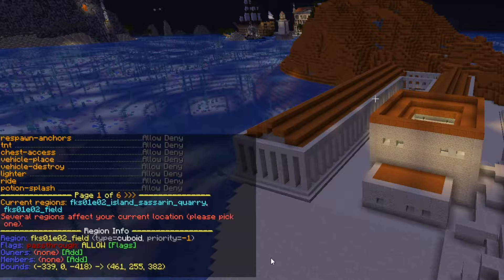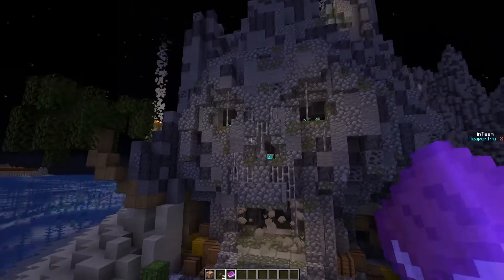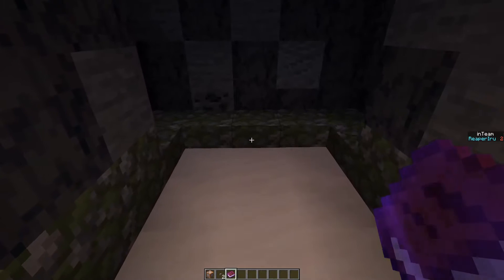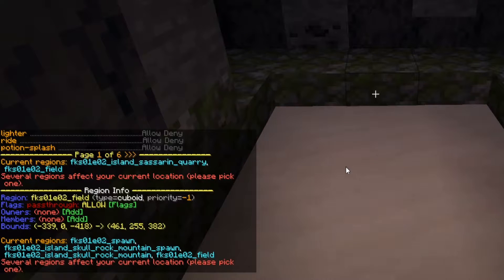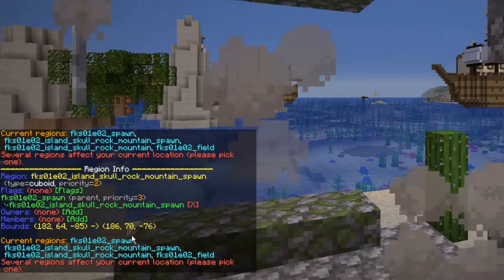Something you have to remember is priority, and priority is insanely important. Everything with a higher priority overrides the other. A great example is the spawn I set up for the Skull Crushers — they are an interesting setup. This is part of the spawn: the Skull Rock Mountain spawn, the Skull Rock Mountain, and the field. We know the field is the entire area.